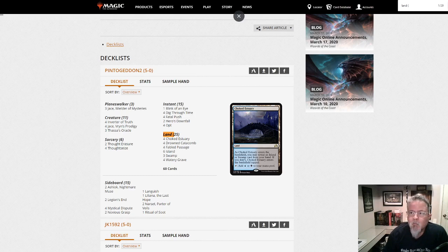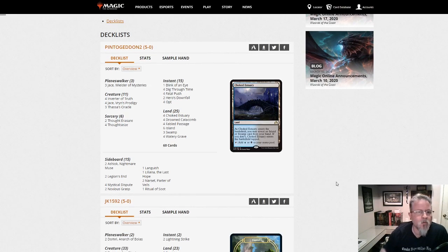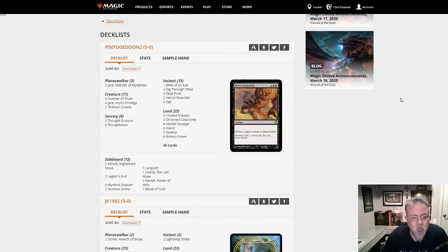First off we've got Pentahedron 2 with Inverter — nothing spicy there. Jace, Inverter, Thassa's Oracle, Ashiok in the side. No Hero's Downfall effects or anything like that — oh, sorry, there's two right there. Yep, Dimir Inverter.